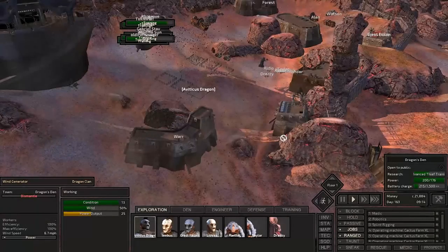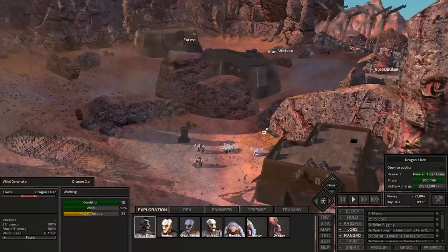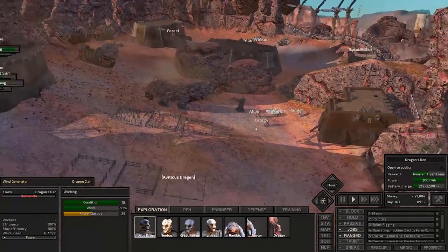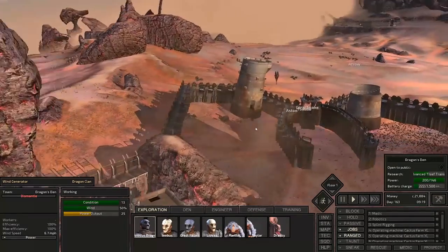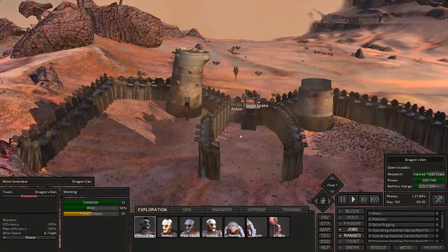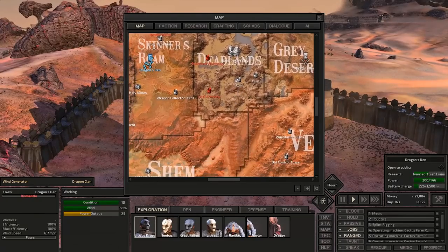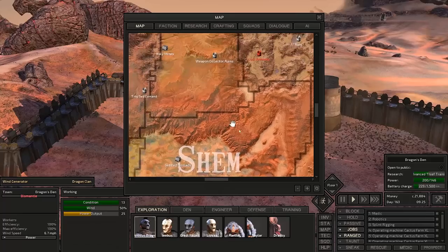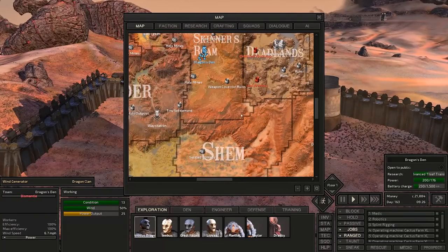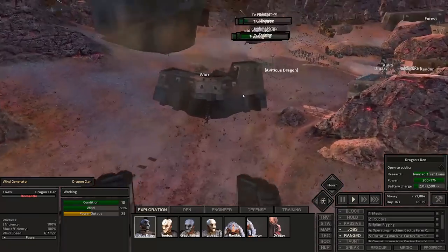What's up clan, AD here. Welcome back to another episode of Kenshi Savage Lands, a highly modded series to make the game as difficult as possible. In the previous episode, we sent a squad out to the east to recruit some more people. We headed east towards Black Desert City and then south into the Smuggler's Bar. We got into some battles there, but we recruited some more people and eventually made it back into Dragon's Den safely.